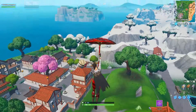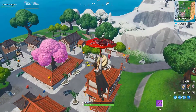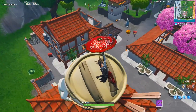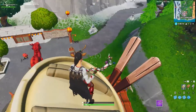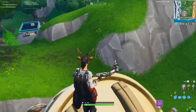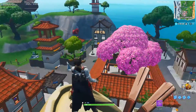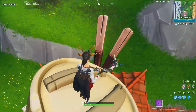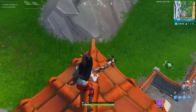For the final location, the giant dumpling head is right here. Unlike the first two, you actually have to land on top of this one because it is not a hologram. You can build your way up to it, but landing on it is easier. Just like the last two, you just gotta dance and you'll be done with all three stages of the challenge.